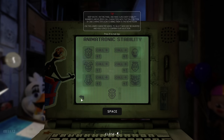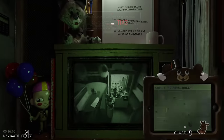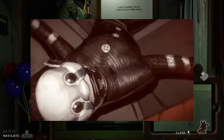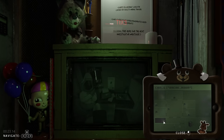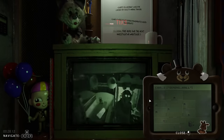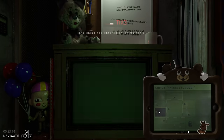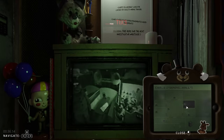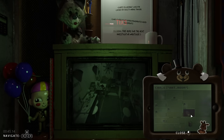In Juniors, you have 6 animatronics you need to keep track of: Freddy, Bonnie, Chica, Foxy, Marionette, and Balloon Baby. These 6 go from camera to camera and display signs of being haunted once the ghost decides to possess one. The puppet does not appear on cameras, but you can hear a lullaby, and Balloon Baby is invisible but still displays haunted attributes. The number next to the animatronic's face indicates how much stability they have left — if this number hits zero, they kill you, so you're meant to send characters for repair.